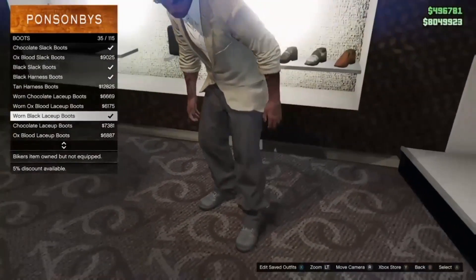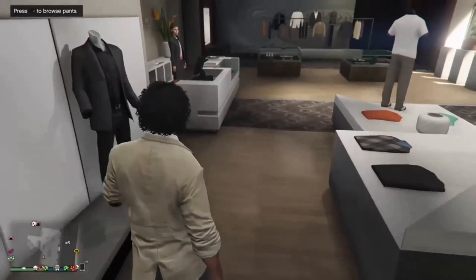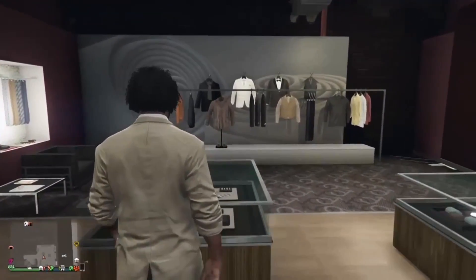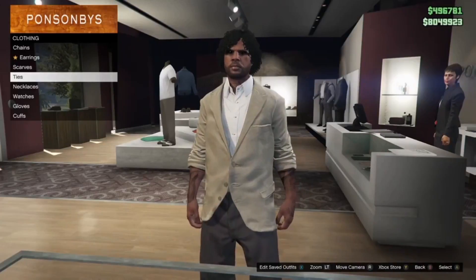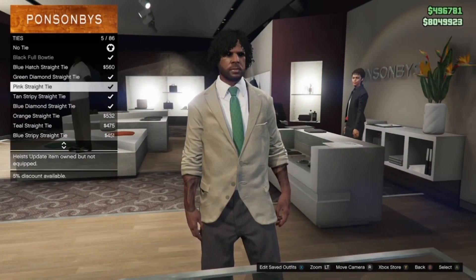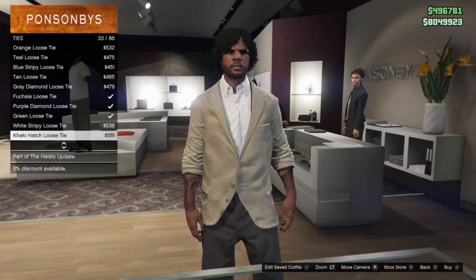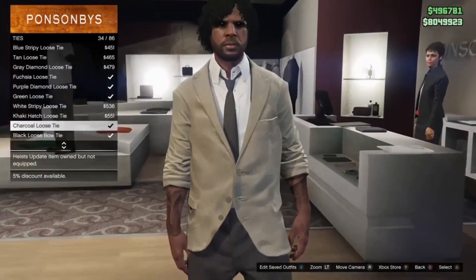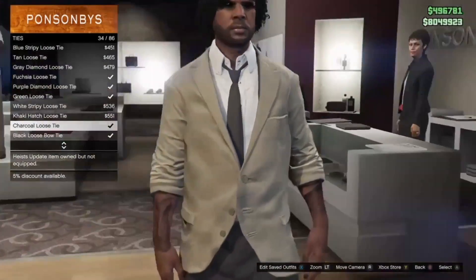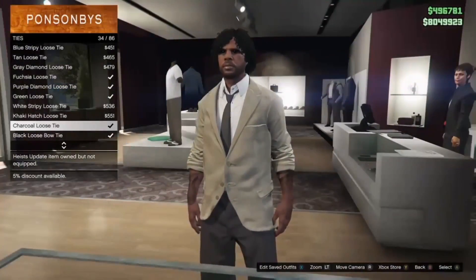After you select the boots, back out and head over to Accessories. The outfit is already starting to look dope. When you get to Accessories, go to Ties, scroll all the way down to the Loose Ties, and select either the black loose tie or the charcoal loose tie. Once selected, back out.